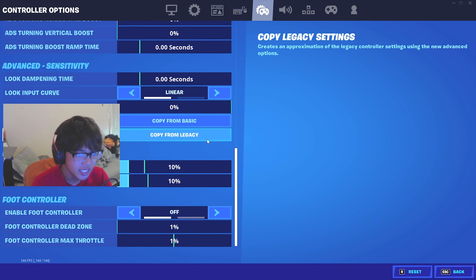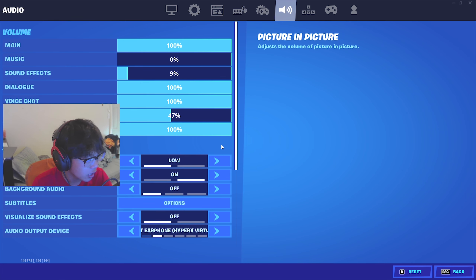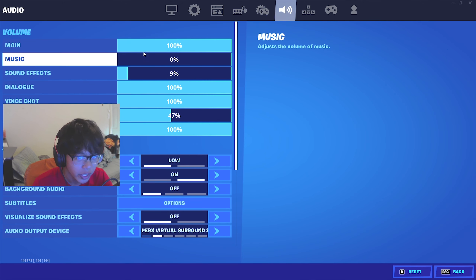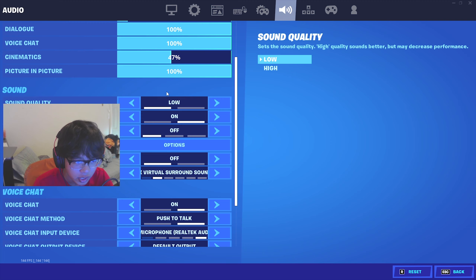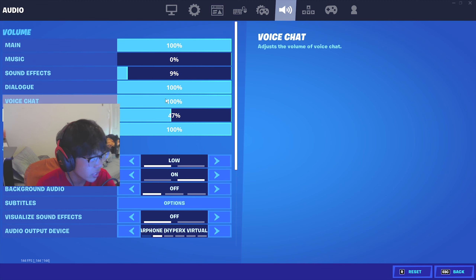For controller settings — even though I don't use a controller — I'll scroll through them so you can see if you want them. For volume, it really relies on your system's audio output. If your headphones are at 100 volume you might want this lower, but you can test it yourself. You do want sound quality on low though — that's one of the important things.